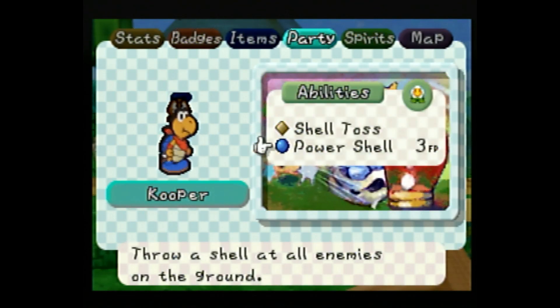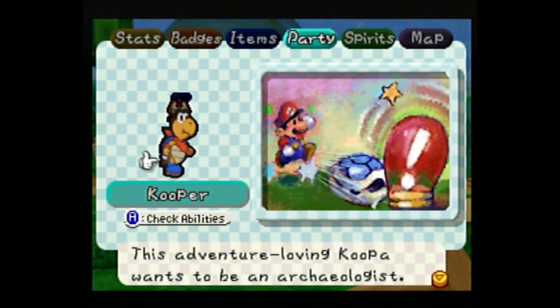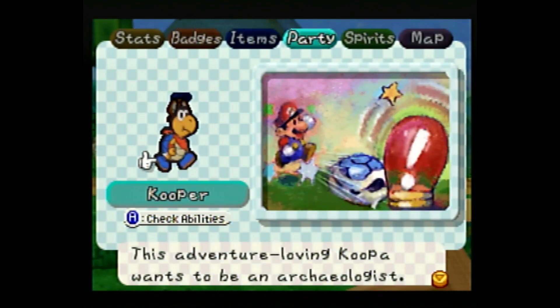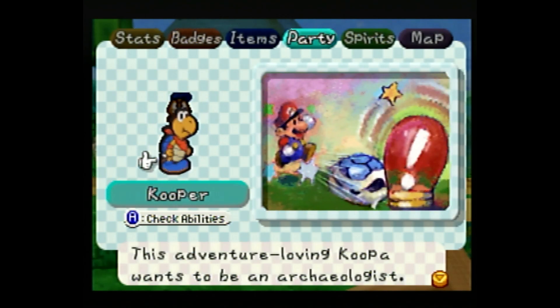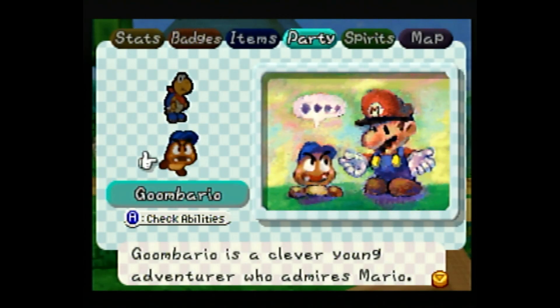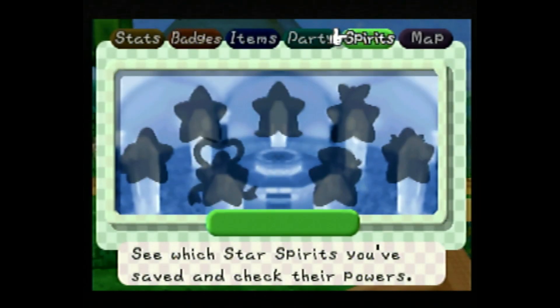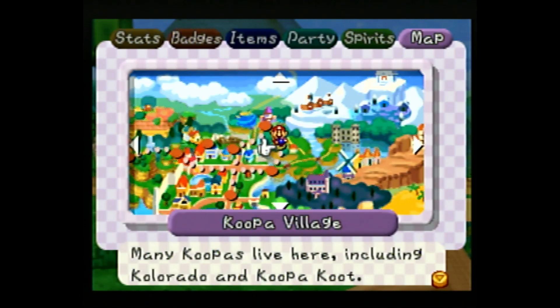We can check their abilities and see that really nice art. I remember as a kid really liking how that looked — it kind of reminded me of Yoshi's Story, or Mario World 2. Star Spirits: we do not have any currently. And the map, which is a pretty nice little graphic.